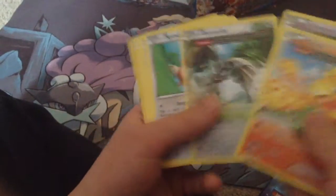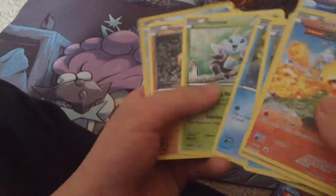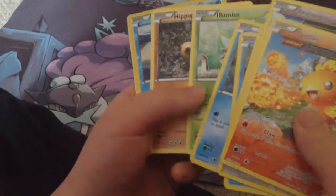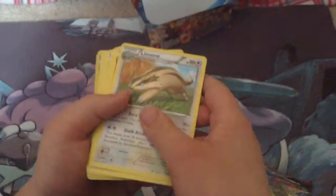Torchic, Tentacool, Banili, Spinda, Mudkip, Feebas, Litsa, Hippopotamus, and a Kingra. I'm on number 7.